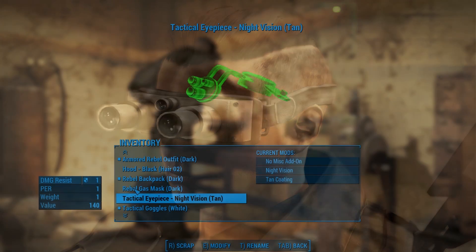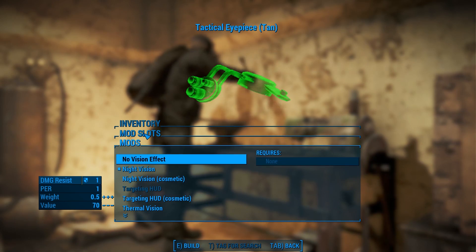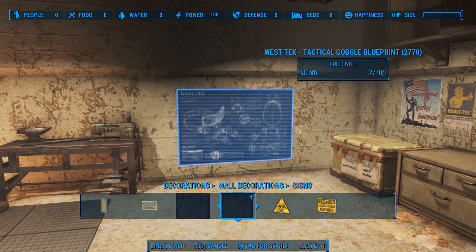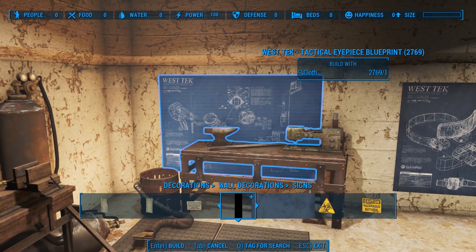All of the mods are swappable between the different eyepieces, so if you make the night vision add-on for the goggles but want it on the eyepiece instead, you don't have to craft a new mod. Also, once you find and read the blueprints, you'll be able to craft each of them as large posters in the workshop mode under the Signs category.